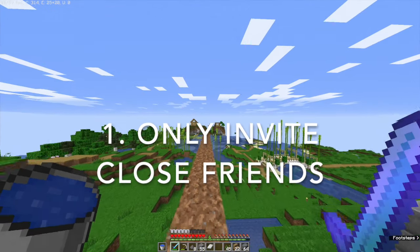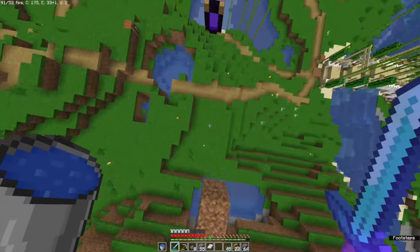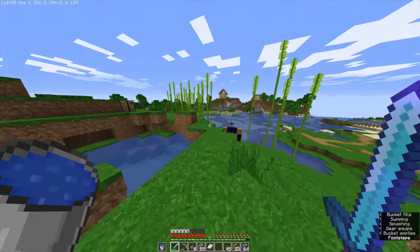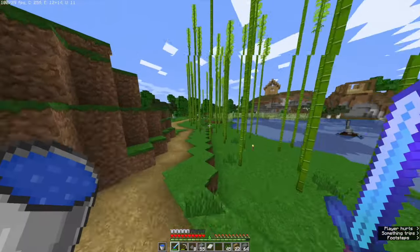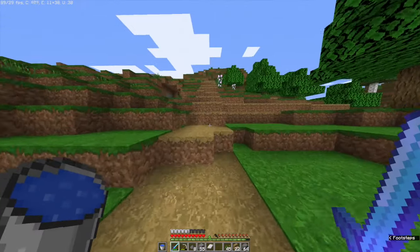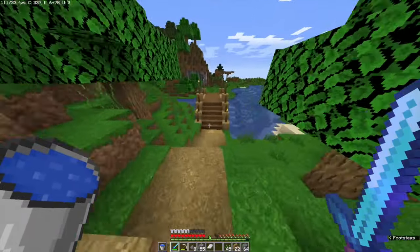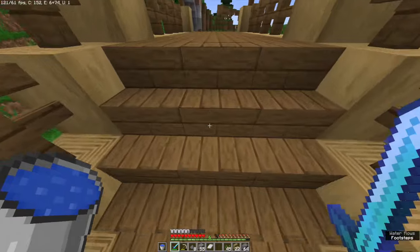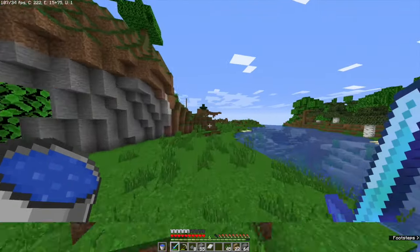Number 1: only invite close friends. Once you begin inviting strangers and giving access to your server to completely random people, your lively SMP will start to become much less of an SMP and much more of an anarchy server, simply because they don't respect you or know you. And you probably don't want that, unless you're crazy about places like 2B2T. That isn't how you make a functional SMP, so do only invite close friends.